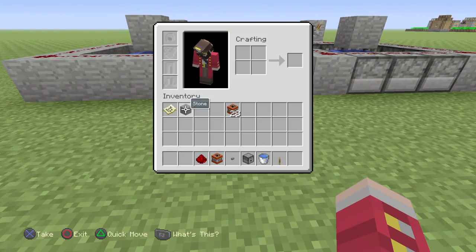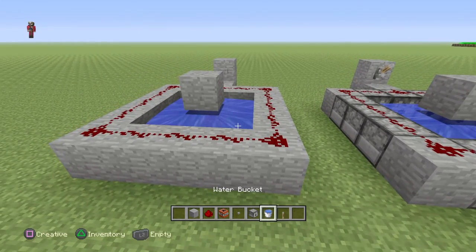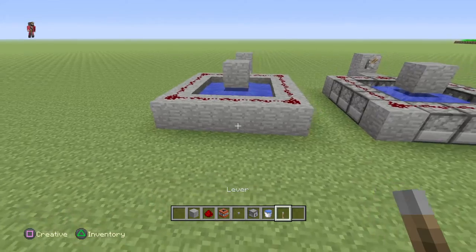For the first build it's easy. All you need is just stone, redstone, TNT, a button, water — and that's really it.